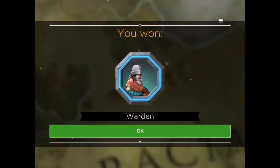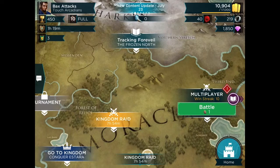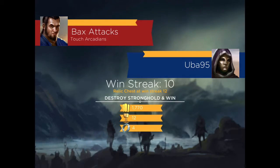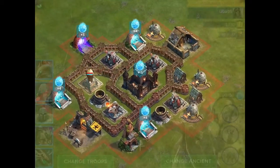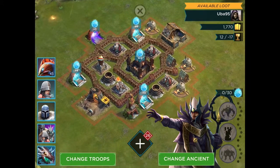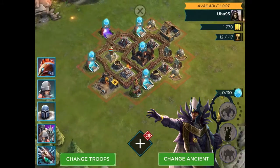Let's see what we get in the Relic Chest — Warden Reinforcement. Not too bad. Let's try another battle. The other thing about these Elder Mages is that they're quicker to level up, they take less Primus, and they max out at 15. So you can kind of get one maxed out at a higher level without putting in too much effort.